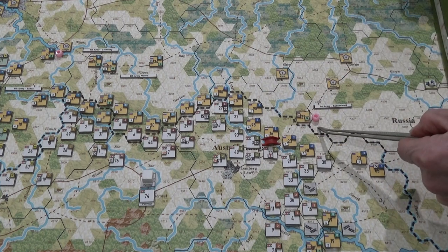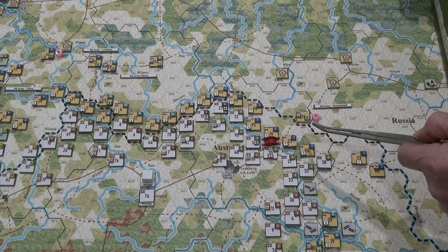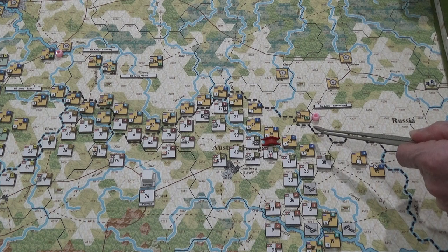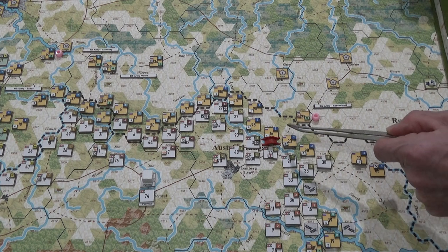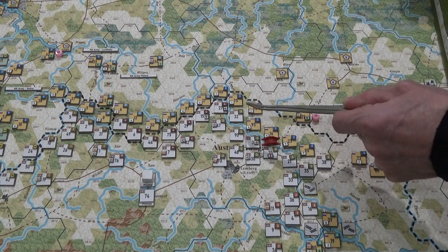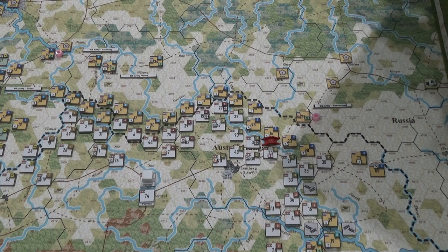I'll give you an example. Here I've got six strength points or replacement units I want to pop in. So what I'm doing right now, as long as I can go within four movement points and not through an uncontested zone of control, I can put the replacement units and place them into divisions that need them, as long as I don't break that rule. So I've got six strength points here.